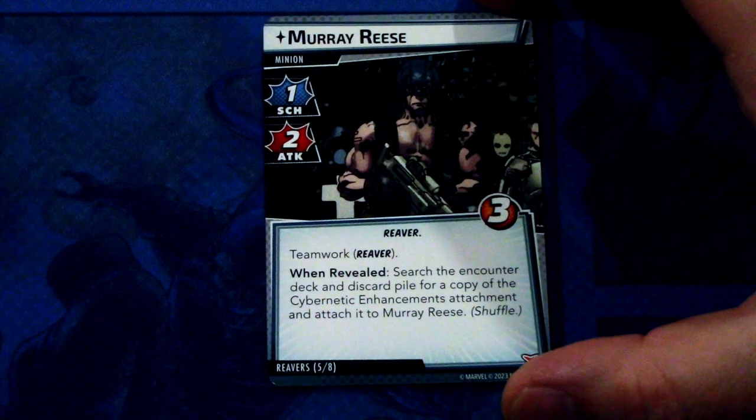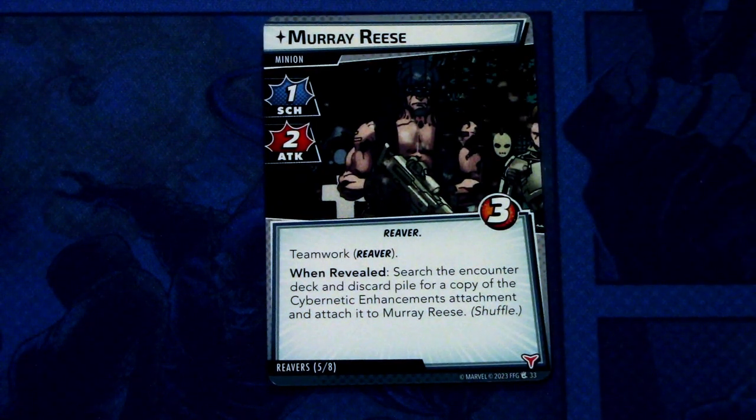Next we have Murray Reese. Murray Reese is a minion with one scheme and two attack, Reaver trait, three hit points. Teamwork — Reaver. When revealed, search the encounter deck and discard pile for a copy of the Cybernetic Enhancement attachment and attach it to Murray Reese. Shuffle. Same ability as the previous minion — one boost icon here. These are essentially the same minion with different titles.